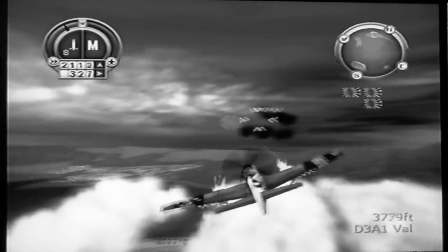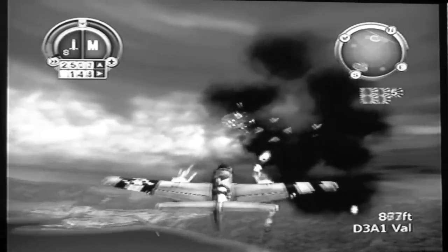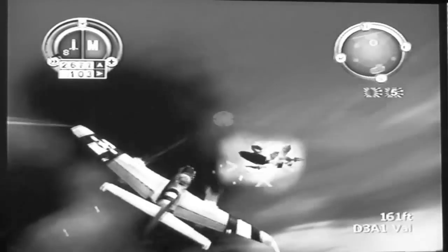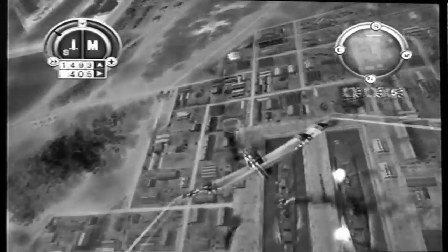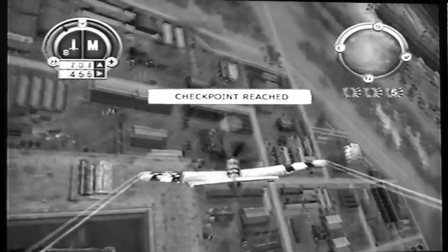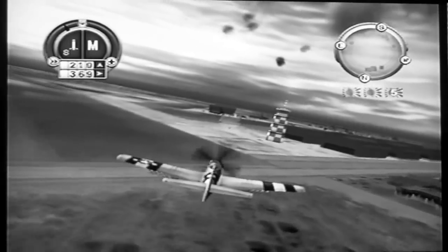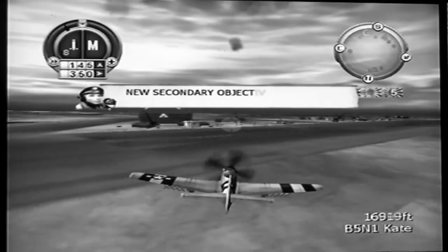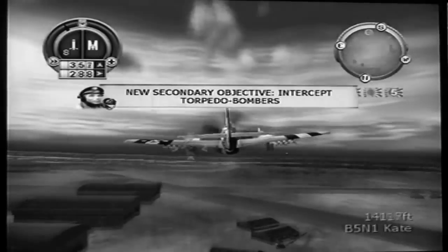Unless they're bombers. Then I destroy these D3A1 Vals — it's kind of hard to say. I always say it like 'vowels' as in A-E-I-O-U, but they're really called Vals, V-A-L-S. Then I make a huge dive towards the ground. The Vals are trying to destroy those hangars I'm about to pass near that red control tower. I normally shoot that control tower to smithereens, but I don't want to this time.